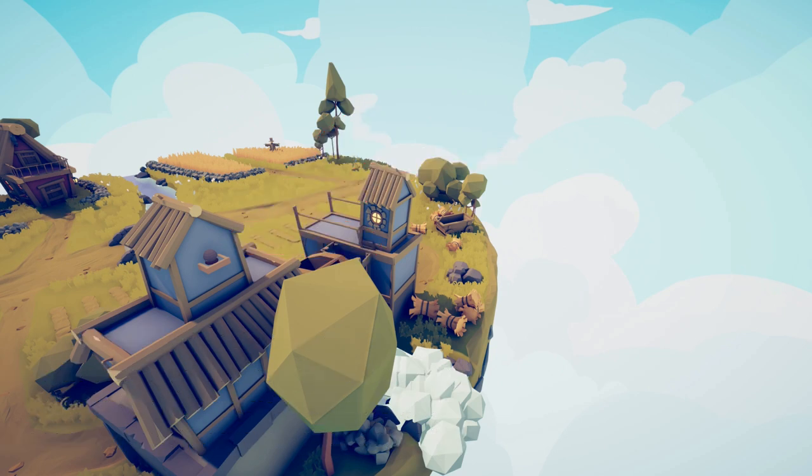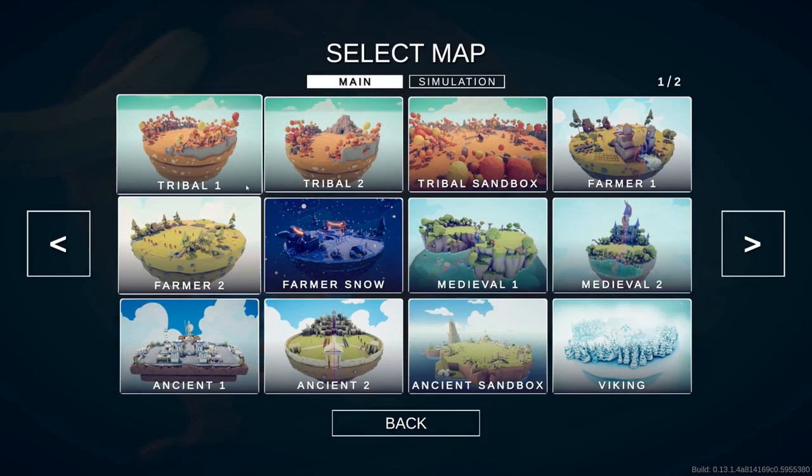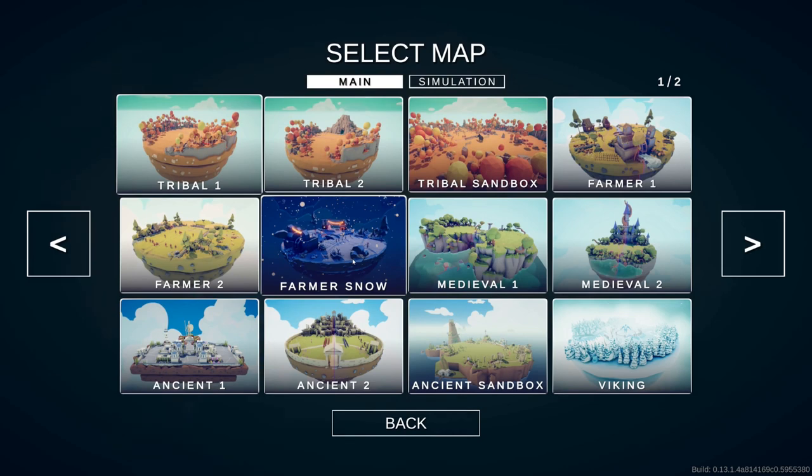Here's what the unlock screen looks like, and now you guys should have the map. There we go — the farmer snow map, and you can see we've unlocked it now. Hopefully that video helped you out.